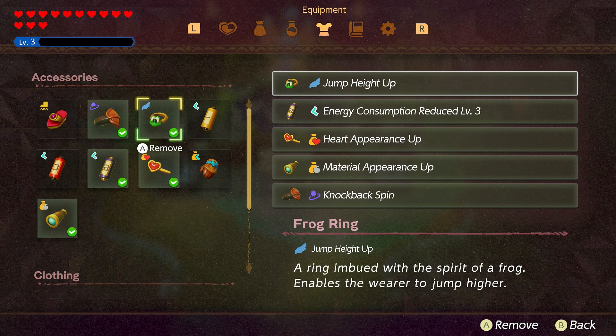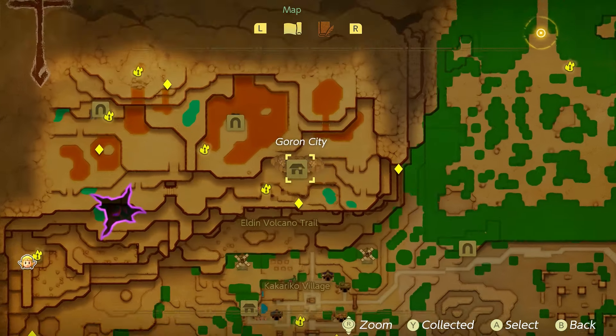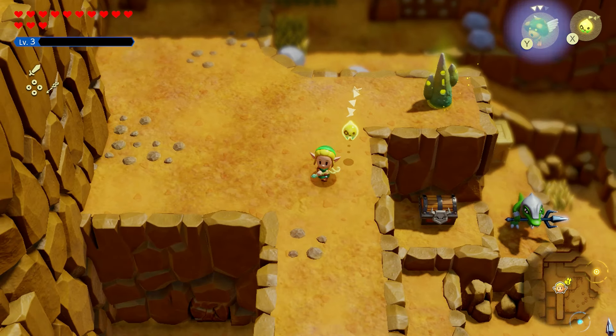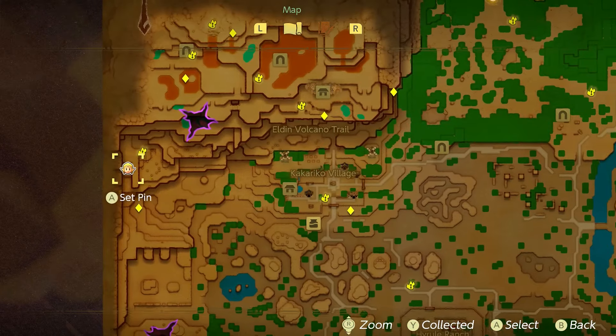We're not done yet. There are a couple of accessories you can get to make fairies spawn more frequently. If you need a bomb for the next step, you can find them around this area — look for this specific spot just southwest of one of the zero-zero locations, near a warp spot.